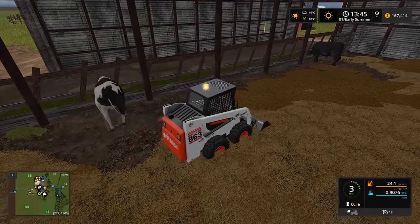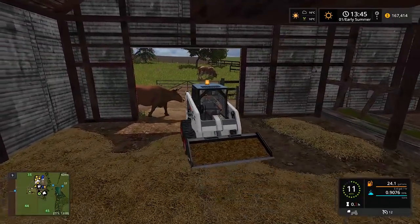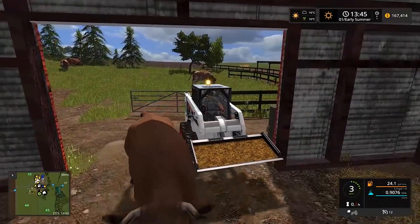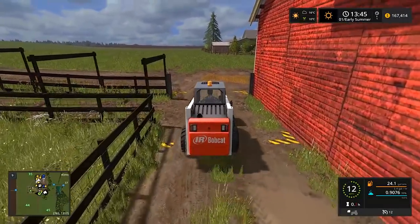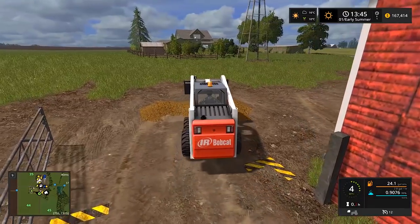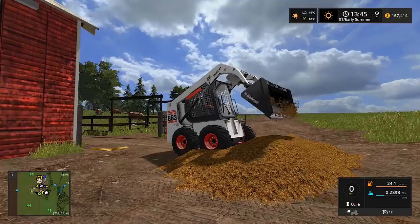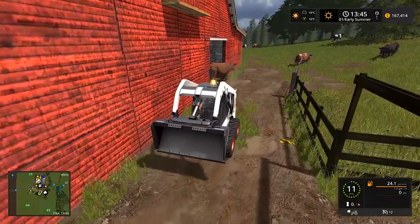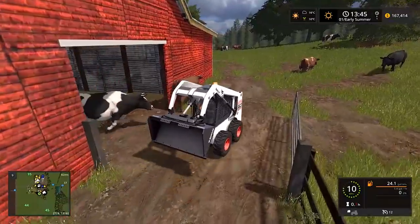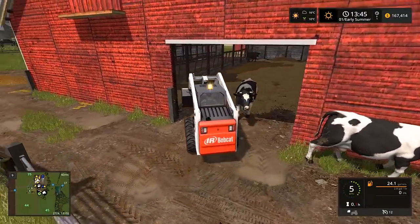We fill up so quick with this - watch out, we're hitting the cow already. We'll make another pile right here and then hopefully the bucket on the tractor will hold a lot more. Dipping this out, making a big pile over here - we're kind of spreading manure all over the place. It's tough when you have cows going in and out all the time.